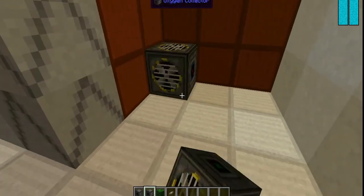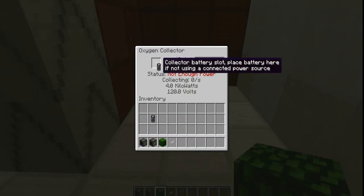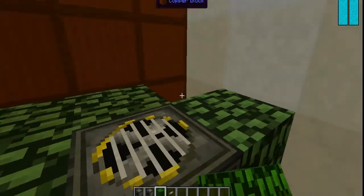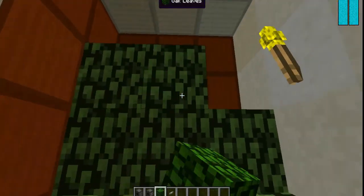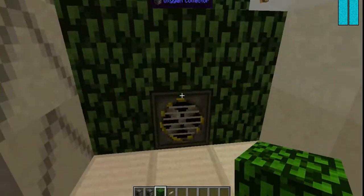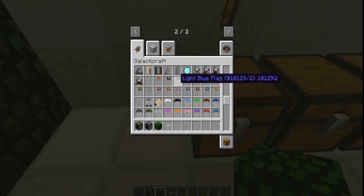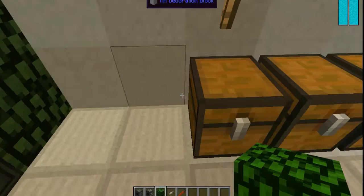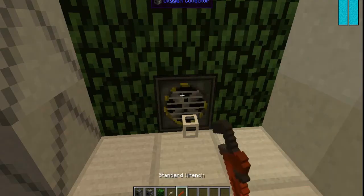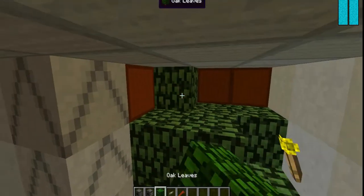What you're going to have to do is put down your oxygen collector - let's just put it here. You put your power in and it says 'not enough leaf blocks.' So you're going to have to provide it with a lot of leaf blocks - you need to actually add a lot of leaf blocks onto this thing. I'm not sure how many, but I would just try to fill up all around it. See, and it's collecting oxygen. A wrench is going to come in handy. See, that's filling up right now - the more leaves you put, the better it is.